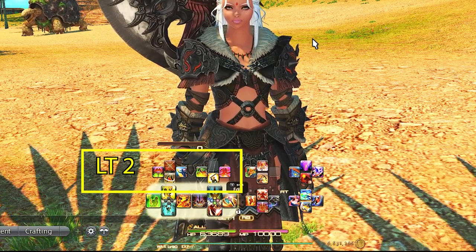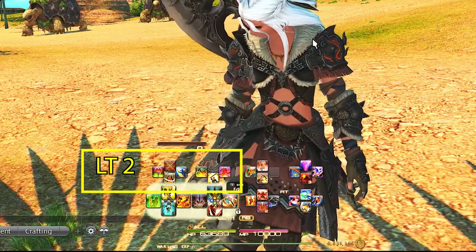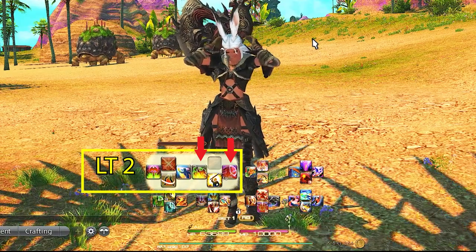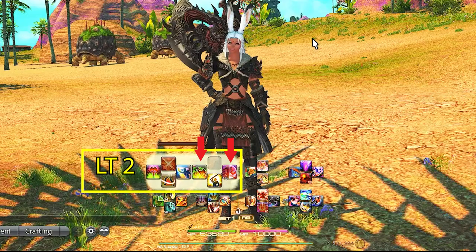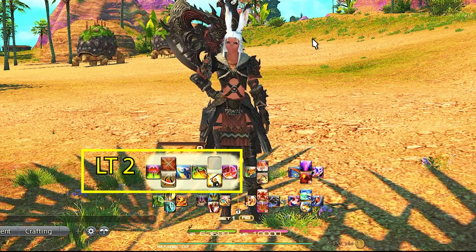Left Trigger 2 is our job abilities and role abilities like Provoke, which is at the same spot for every one of my tanks, while all other three are flex spots. For warrior, this is Onslaught and Nascent Flash. I keep Nascent Flash here as I rarely use it on team members unless we are really in a tight spot and the healer needs help — but most of the time I let the healer do their job and expect DPS to stay out of AoEs.